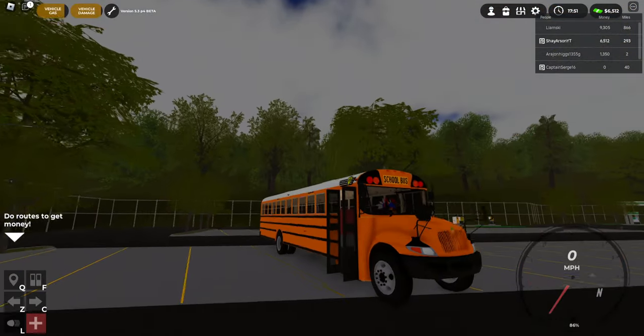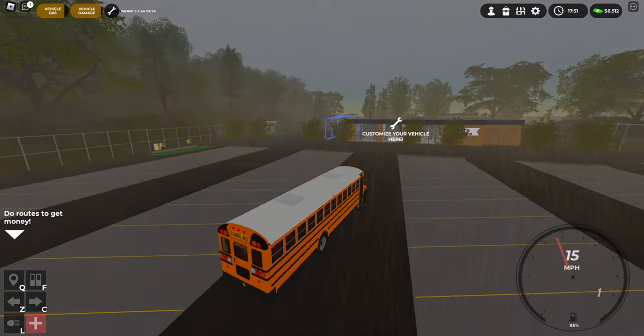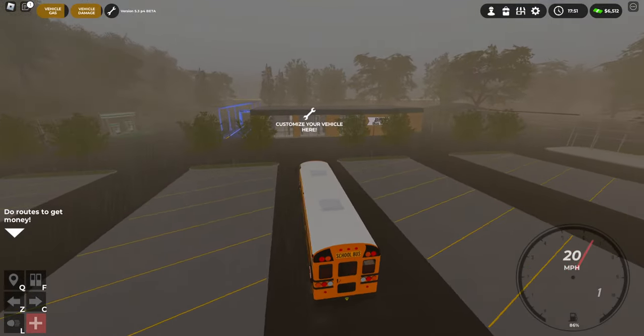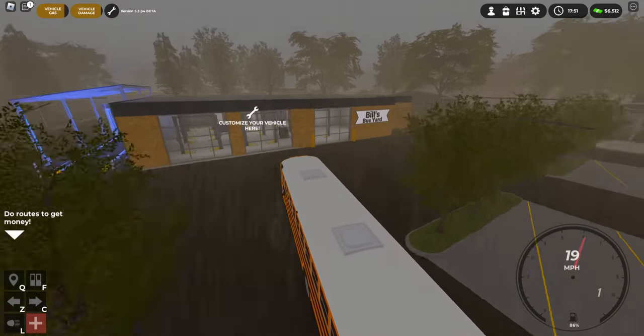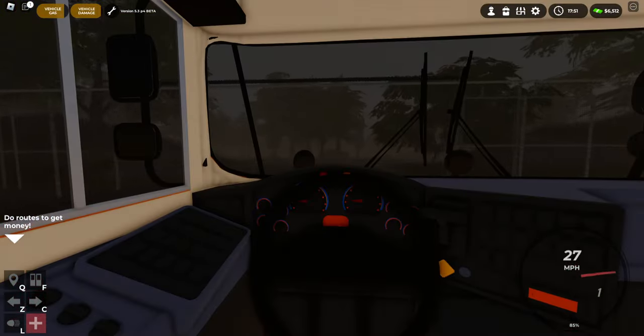Look at the chrome rims on this thing — very nice. Alright, first things first, we're gonna go and check out the ferry. I don't think there were any new customization options, but we're gonna go check out that ferry, and it is pouring down right now.